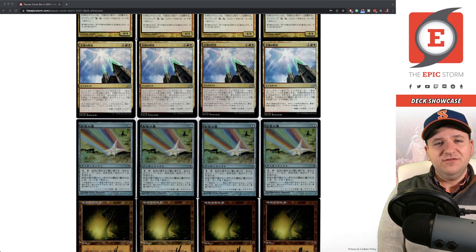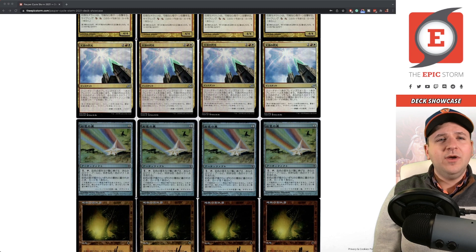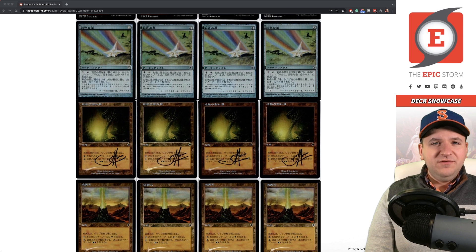Zenith Flare — another card that if it's ever downshifted we could consider playing. I've come to the conclusion that I don't like win conditions that aren't cyclers. All you really need is Drannith Stinger — you don't need Zenith Flare, because at some point mid-combo this card gets stuck in your hand unlike Drannith Stinger. You really want your win conditions to cycle. Maybe I'd play it in the board — I'm just not sure how good it actually is.